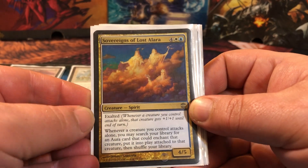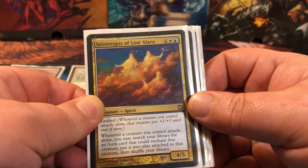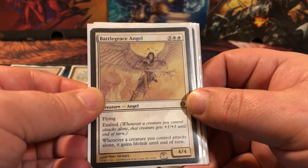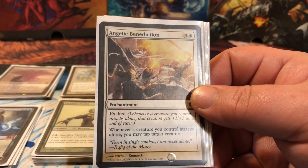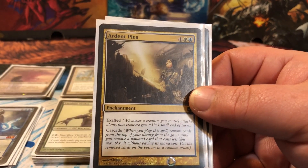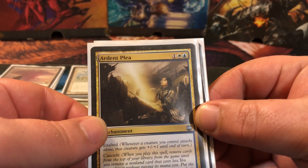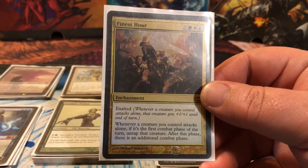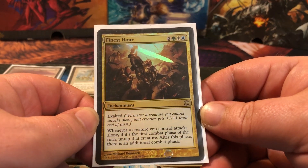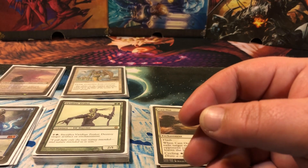Sovereigns of Lost Alara — a 4/5 for six. Whenever a creature you control attacks alone you may search for an aura card and attach it to that creature, then shuffle. We'll go over the auras shortly. A 5/5 flyer for five where whenever a creature you control attacks alone it gets lifelink. A couple of enchantments with exalted: one lets you tap a creature when attacking alone to get one of their blockers out of the way. One is three mana with exalted and cascade — there are several one and two drops to cascade into. And Finest Hour — five mana; whenever a creature you control attacks alone, if it's the first combat phase of the turn, untap that creature and there's an additional combat phase. So you get to attack twice.